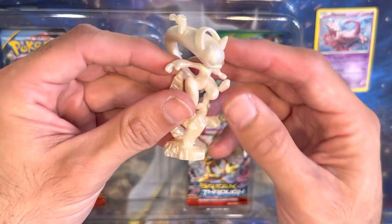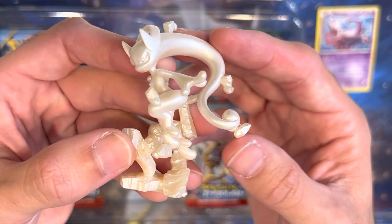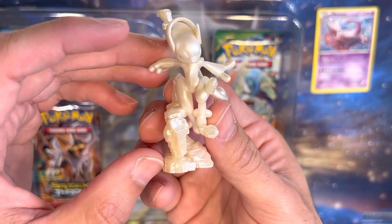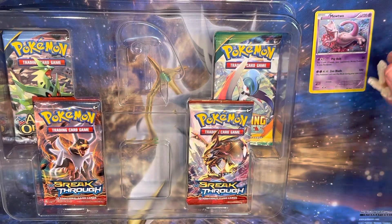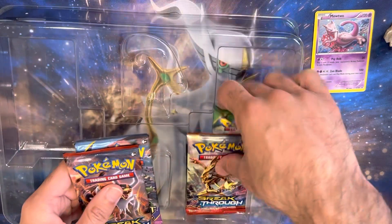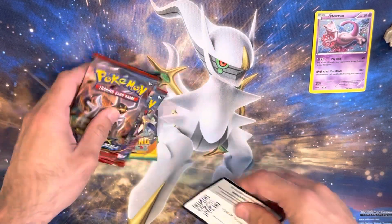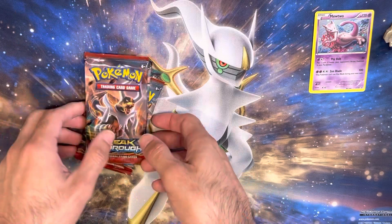And then you also have the figure collection — look at that, really nice figure collection there. That is the Mega Mewtwo Y. I have a little area in my living room, it's like a trophy case thing, and I'm going to put that bad boy there. Let's get these packs. Excellent pack selections from the XY. The code card is there too, and one of you guys are going to get that. It's the Mewtwo Y collection Pearl Edition code card.